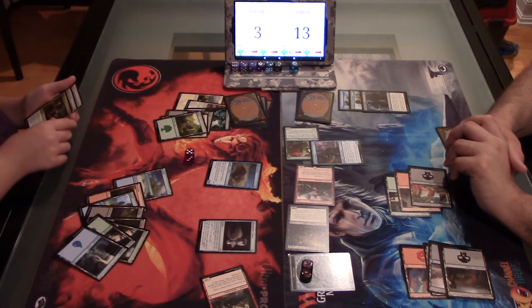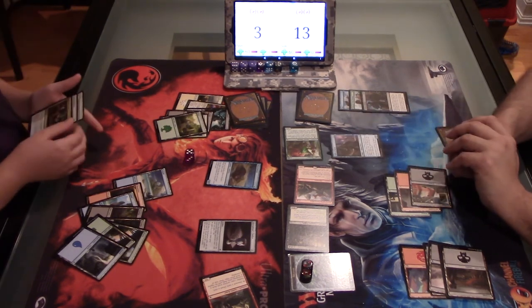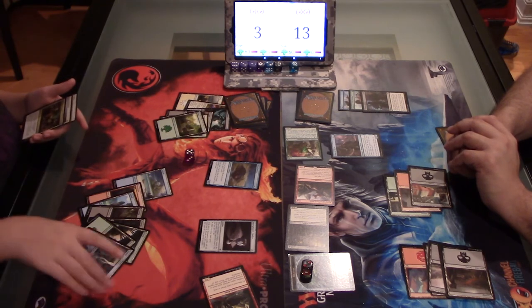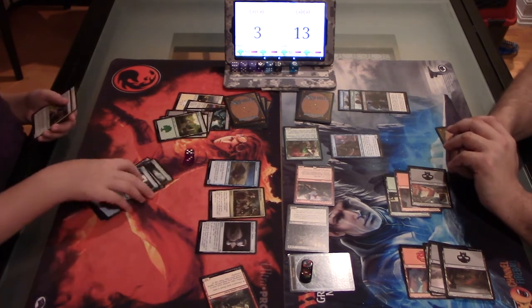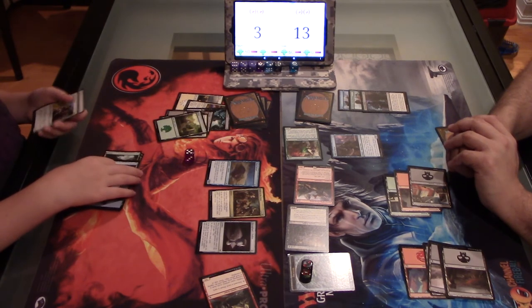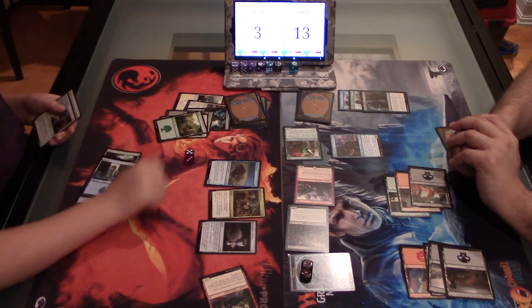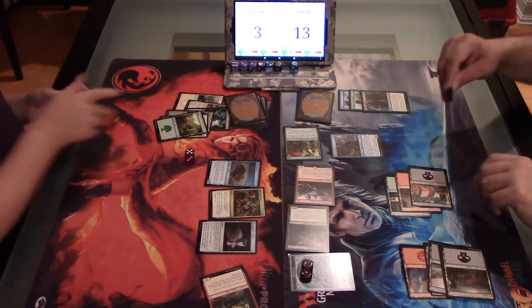Is that the card you needed? Actually the complete opposite. What'd you draw? It trades 3 1/1 white vampire tokens with lifelink — you could have used them as blockers, but it would have died if I'd played it anyway. Good game!